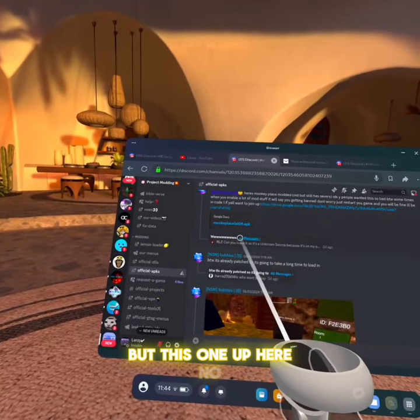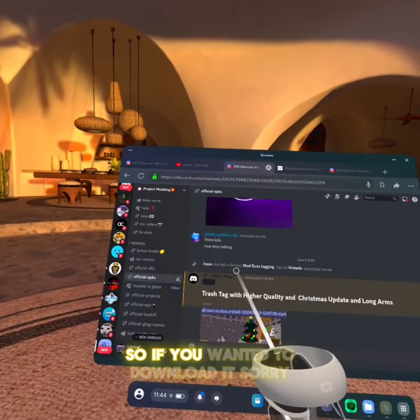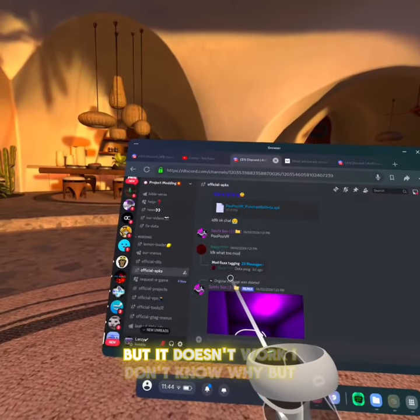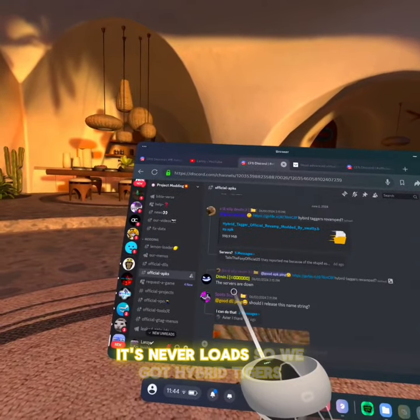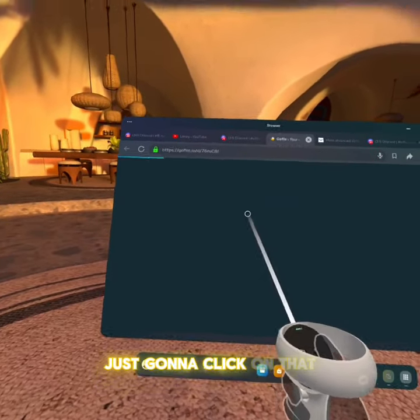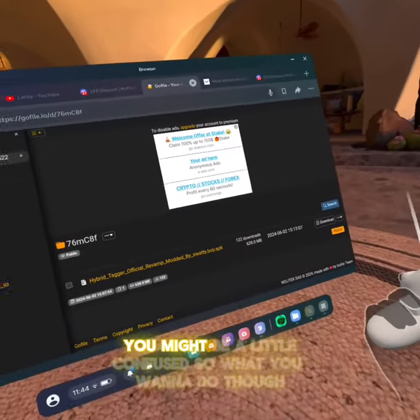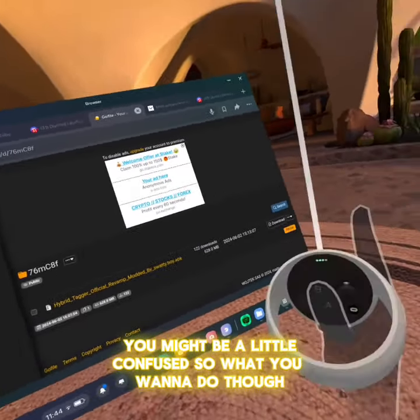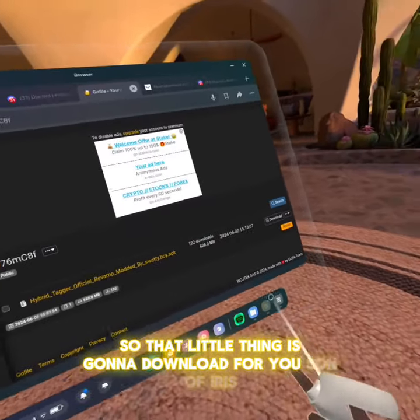This one up here is Monkey's Place - the Monkey's Place one doesn't work, by the way. So if you wanted to download it, sorry, but it doesn't work. I don't know why, but this never loads. So we got Hybrid Taggers - you're just going to click on that. When you get in here you might be a little confused, but what you're going to do is click Download right there. That little file is going to download for you - it's not a virus, of course.